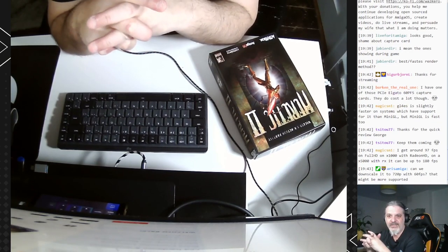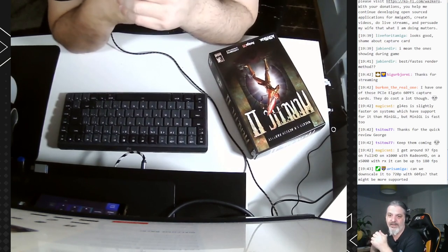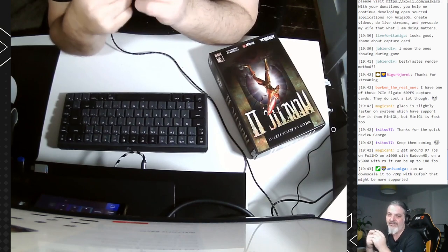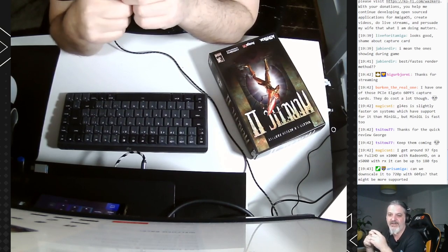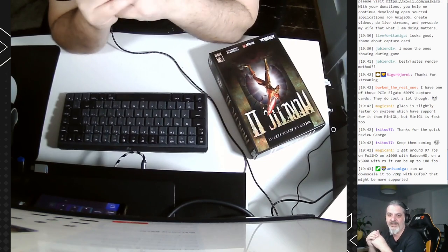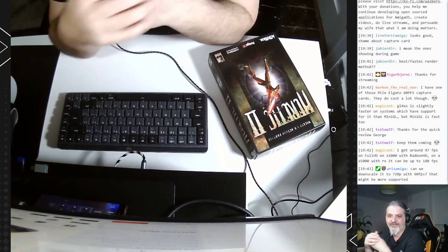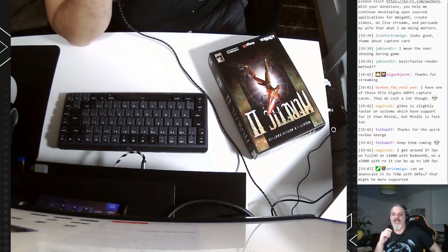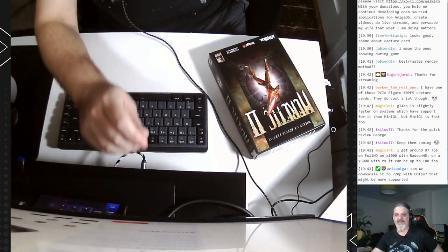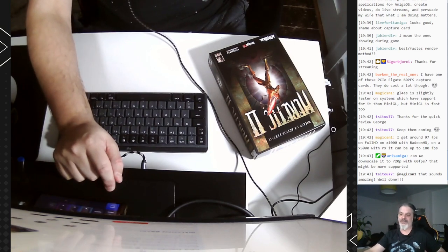GL4ES is slightly faster on systems which have support for it than MiniGL, but MiniGL is fast too. I tried that with my Micro AmigaOne — it was quite playable. Have in mind the Micro AmigaOne has a Radeon 7000 with 32 megabytes of RAM so there is a bottleneck there, but the game works great. Thanks guys for coming. I promise I'm going to find the solution and have some better streams in the future. Have a good one and see you soon, bye bye.